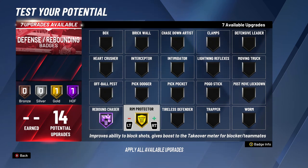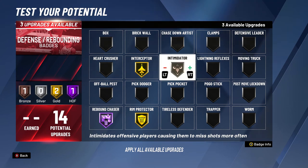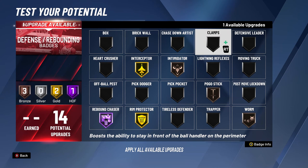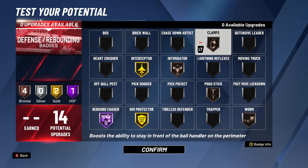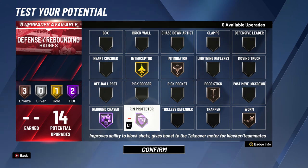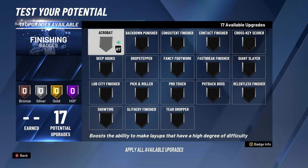On defending, you want Hall of Fame Rebound Chaser and Gold Rim Protector and Gold Interceptor. This is gonna give you a nice defense, help your steal and boost your block a little bit. Then you want Bronze Intimidator, Clamp, Warm-Up, and Pogo Stick. If you prefer you can drop Clamp and put Pogo Stick or Warm-Up instead. Clamp is good for the perimeter ball handler — if you play a lot in the Park it's better; if you just play Pro-Am, switch it for Pogo Stick, Intimidator, or whatever you prefer. You can also upgrade Rim Protector and Interceptor to Hall of Fame.